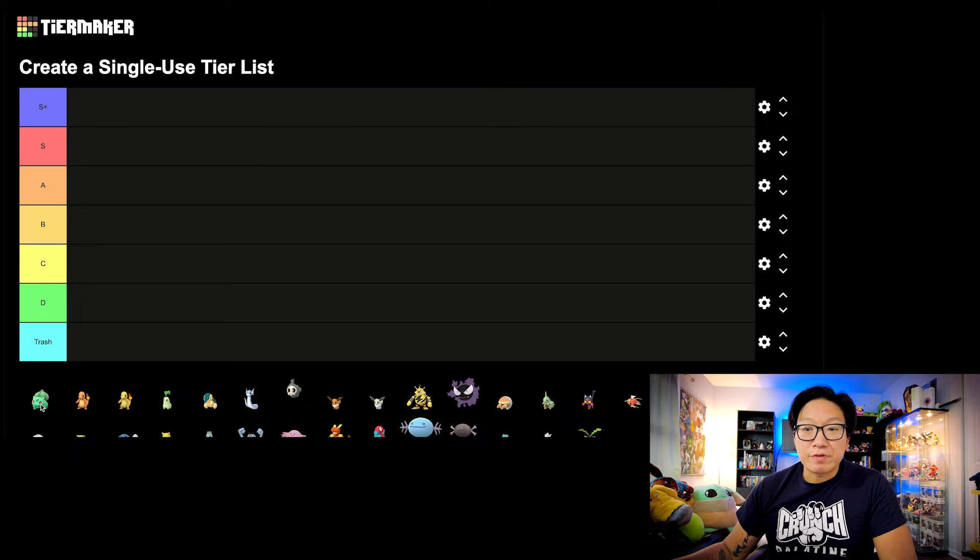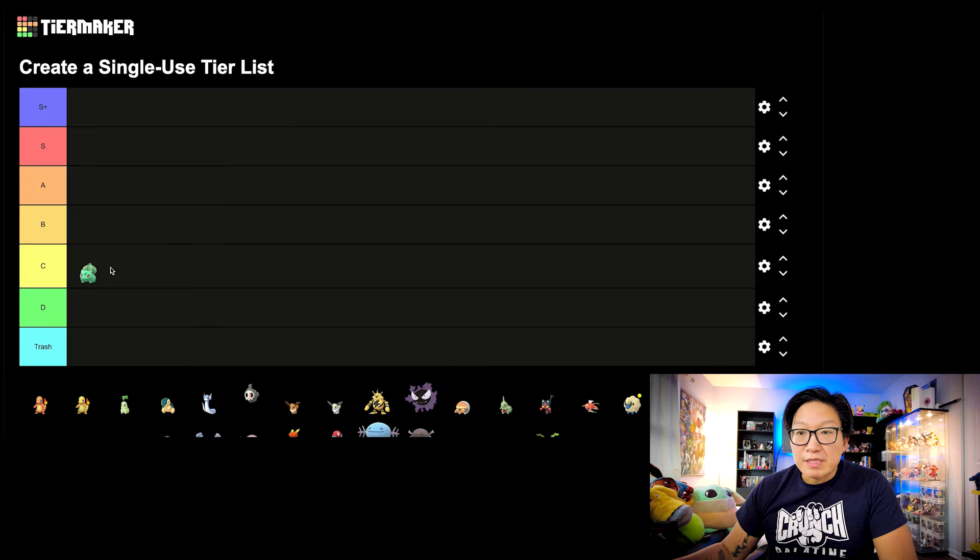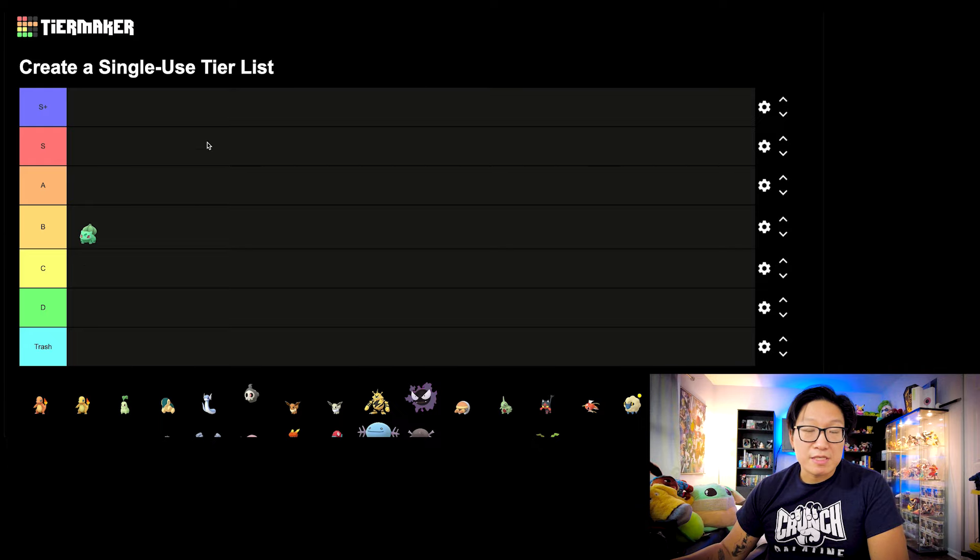Let's start off with Bulbasaur. This was of course in the early days of Community Days, and I'm actually going to put this in the B tier. This is a fairly decent Community Day — Bulbasaur evolves into Venusaur, Venusaur gets Frenzy Plant, and that move definitely elevates Venusaur into the top tier when it comes to Grass types. There are so many really good Grass types and Venusaur tends to be really squishy, but the value you get from Venusaur includes the Mega Evolution, and also the Ultra League and Great League where Venusaur might be really good. Venusaur with Frenzy Plant could actually get you pretty far, so it's definitely B tier.